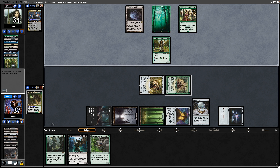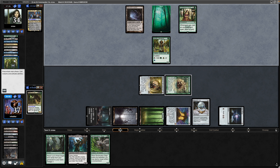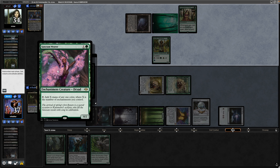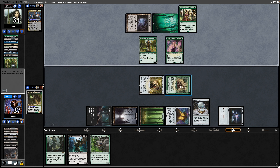Solemn Simulacrum enters and finally fixes our green mana. Opponent hits just one land and a Search for Azcanta counter, along with an Abundant Growth — looks like they're still not hitting lands. A Sanctum Weaver could draw them into one because of Enchantress's Presence, but apparently not.